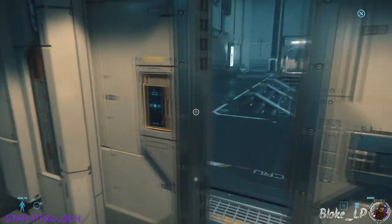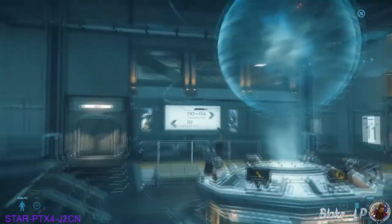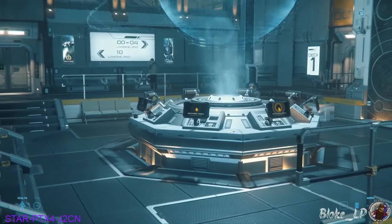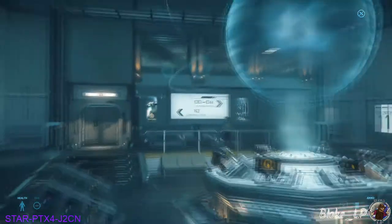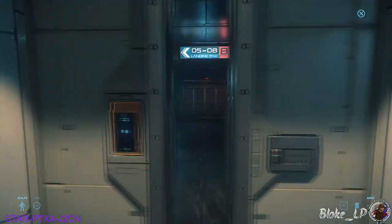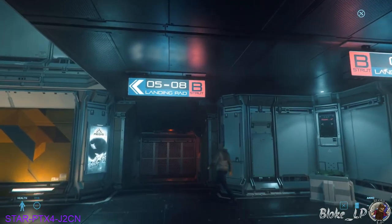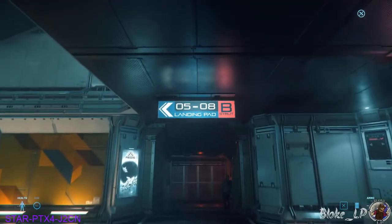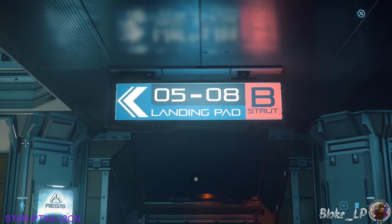One thing you're going to notice at these stations: there's a lot of signage around. When we select a ship in our console, it's going to give us a pad number where our ship's going to be spawned, and you'll find that on these boards. Landing pads 0 to 4 and landing pad 10 out to the left. At Olisar there are four different struts to the station — A, B, C, or D strut. You'll know where each other are by looking at these signs on the roof, and they'll also give you direction to different pads.